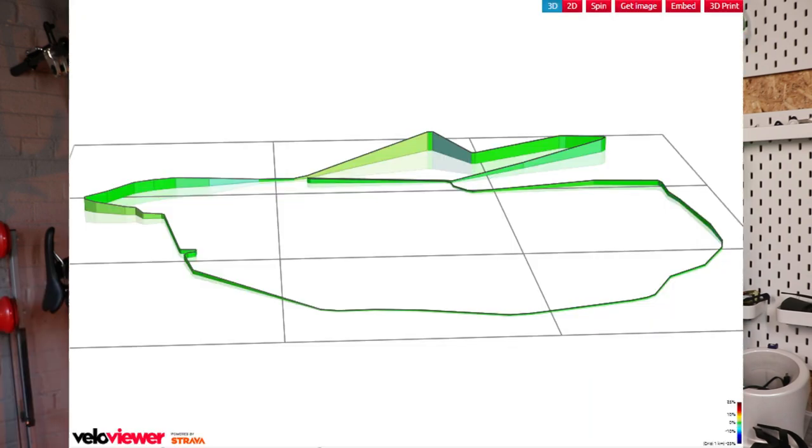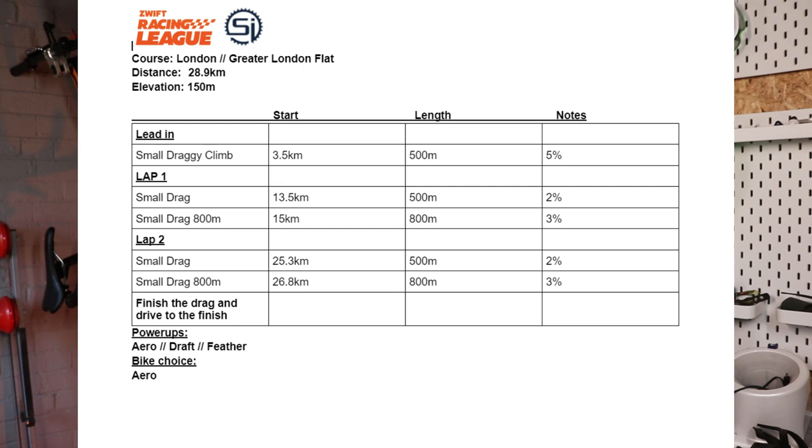This is one of the fastest team time trial courses in the game in my opinion. Once you get onto the course proper there are only really two minor drags — one maxes out at 2% and the other at 3%, 500 meters and 800 meters respectively.